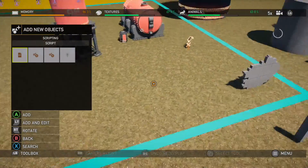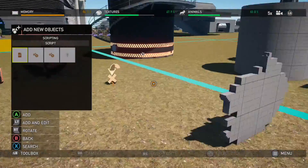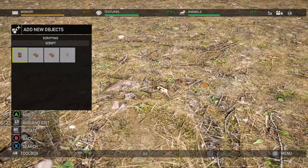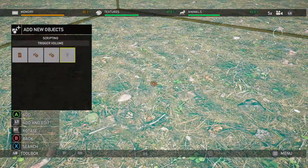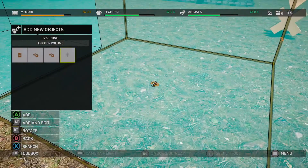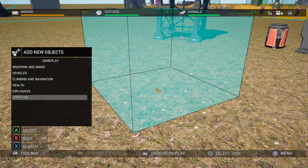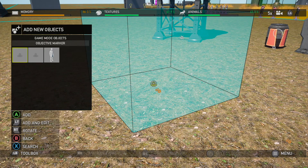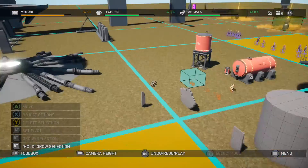And then finally, we have scripting. I'll be honest — I've got no clue how this stuff actually works, but I'll show you it's in the editor regardless. It turns out it is already in the game. You've got trigger events, trigger look at, and trigger volume. Similar to the sound system, I imagine these are very specific trigger points that can be applied to a larger space, and of course you can customize the size of that object. I believe that covers all the new stuff added with this update.